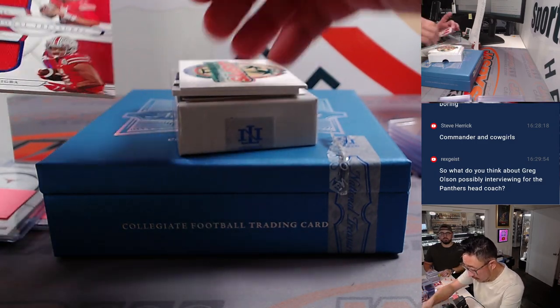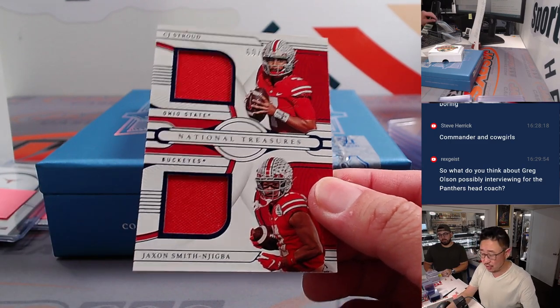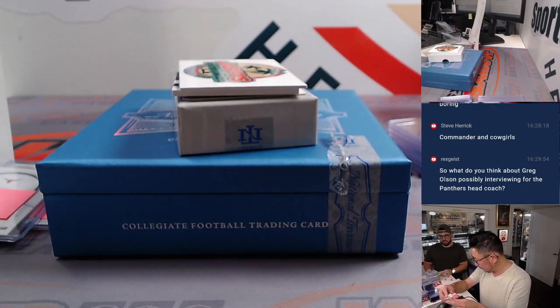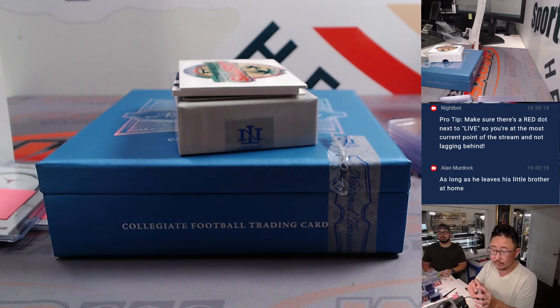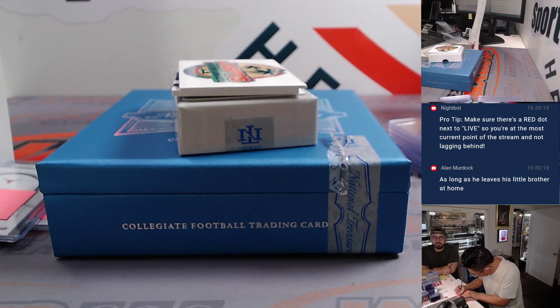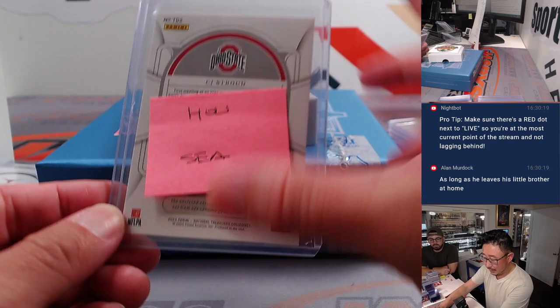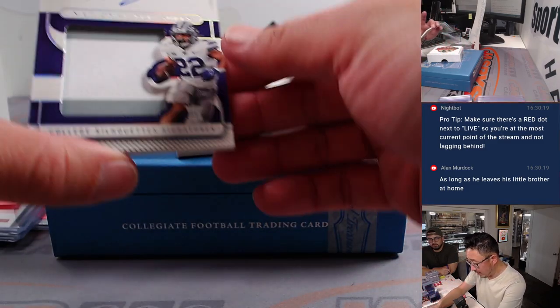And we've got C.J. Stroud and Jackson Smith-Njigba — another randomizer. We've got Texans and we've got Seahawks. That's a fun one. That'll be four different randomizers we're going to have to do, and we've got one more — a redemption.